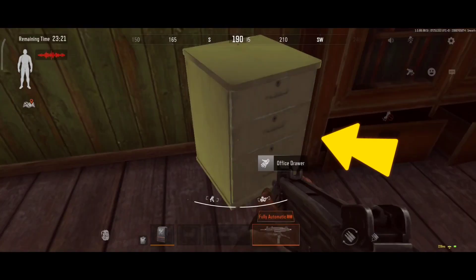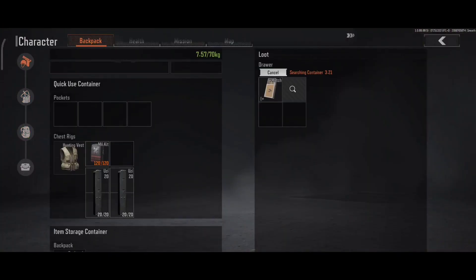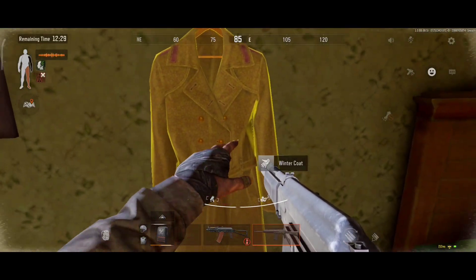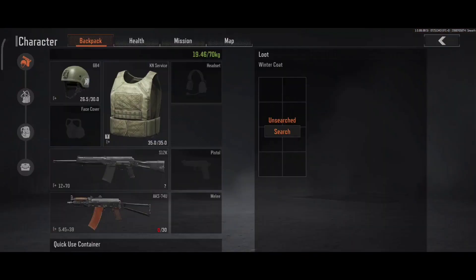You can loot every single one of these drawers, and they can drop expensive keys and jewelry so make sure to never miss them. The same thing goes for jackets, as this is the best way to potentially obtain rare keys.